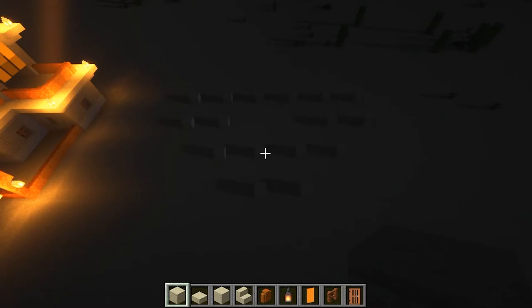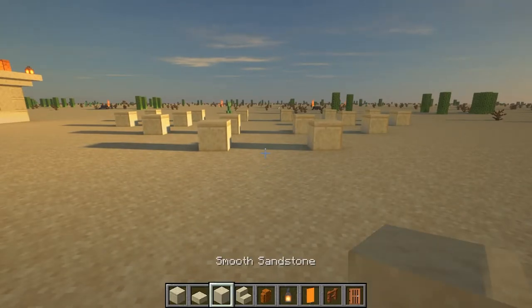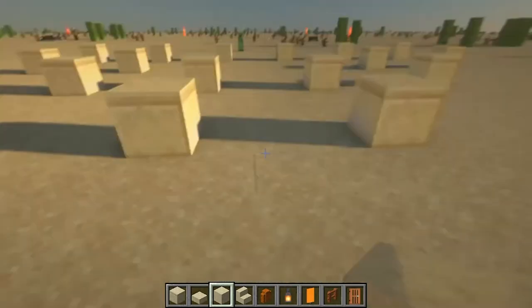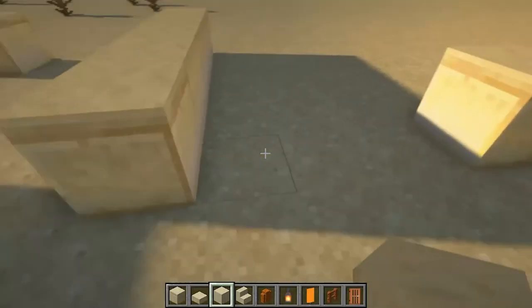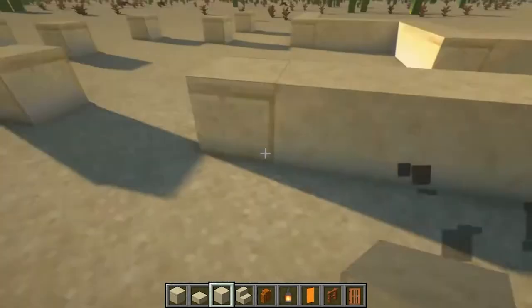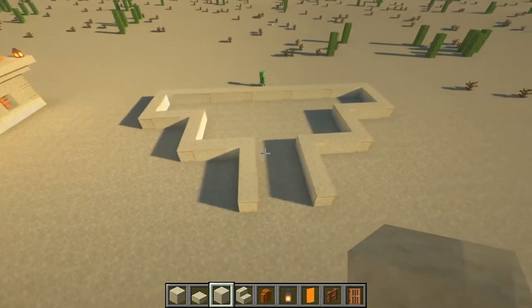It looks a bit confusing now, but it's just getting the outline of that bottom floor. The next step is to go in with our smooth sandstone and fill in the three blocks that we left in between. This bit here is going to be the doorway. Go in one, two, three, fill in here and sort of go around all the edges and just fill it in with that smooth sandstone. You should now have something that looks like this.